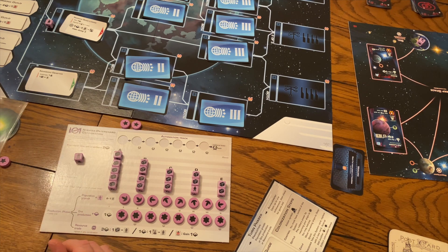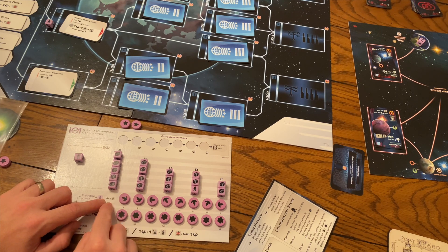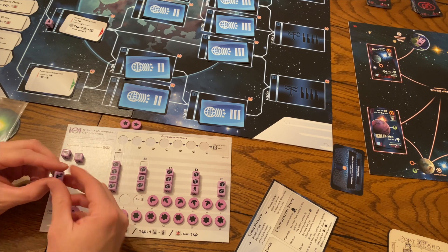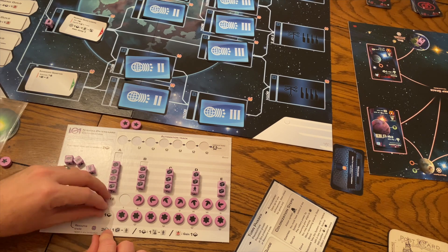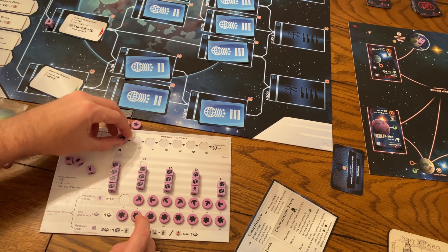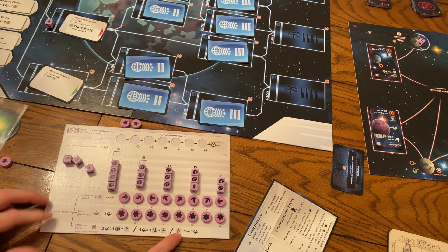When you produce population growth, you take one available from each column listed. Column A: you can take the first one available from A and turn it into a population. The way you move these is anytime you see automation, it'll say the word 'automate' — you'll take one of these discs from this track and put it up here at the top. These will be worth points at the end of the game, but it also makes these actions better; the more you uncover, the more you open up. The third production phase option is the resource trade, trading these variables as many times as you want.